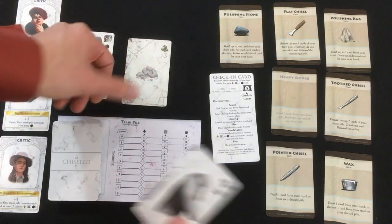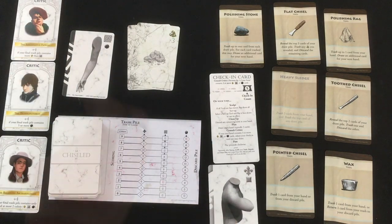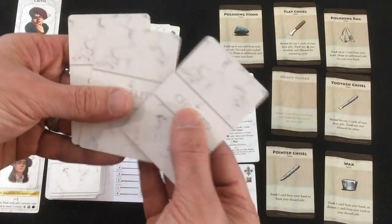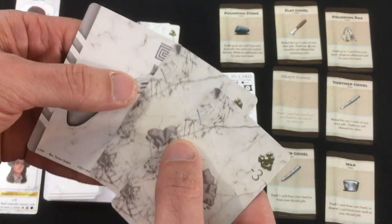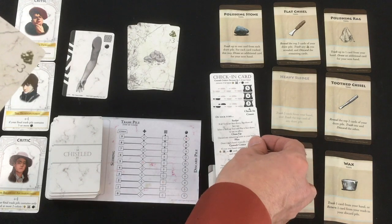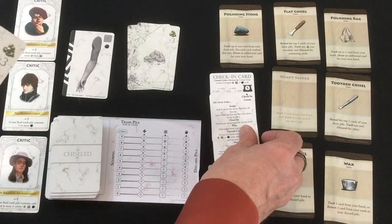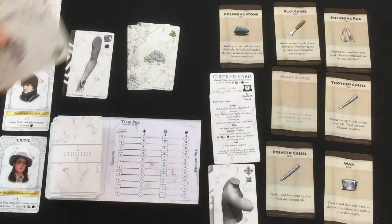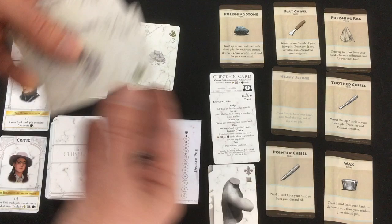Any cards that were not trashed by the tool you chose get discarded. So if I used the heavy sledge, trashed an arm, a rubble, and the top card — another rubble — then the body that was left over would get discarded. Then at the end of my turn, I draw three new cards. Some tools will give you extra cards, but generally you're drawing three more. If I get at least one rubble in my draw, nothing happens. But if my new hand is all bodies, arms, and/or heads with no rubble, then your check-in count goes down by one — meaning the art critics are paying more attention to you. If you get all the way down to zero, your game immediately stops and you score your cards. When you've used all seven tools, they all get flipped face up, so your options go down until you get them all back again.